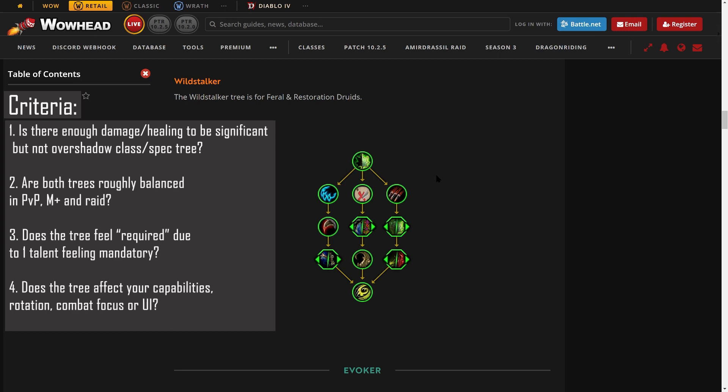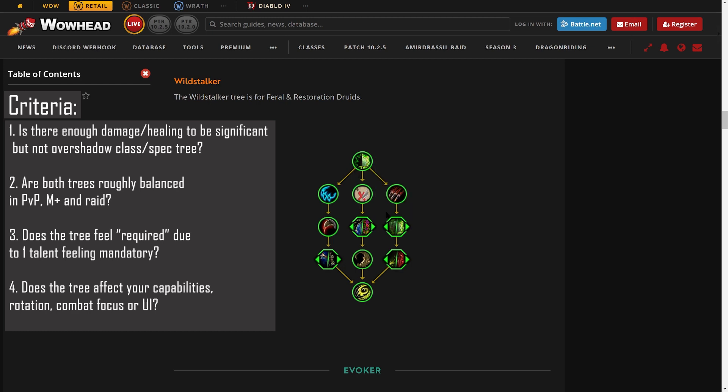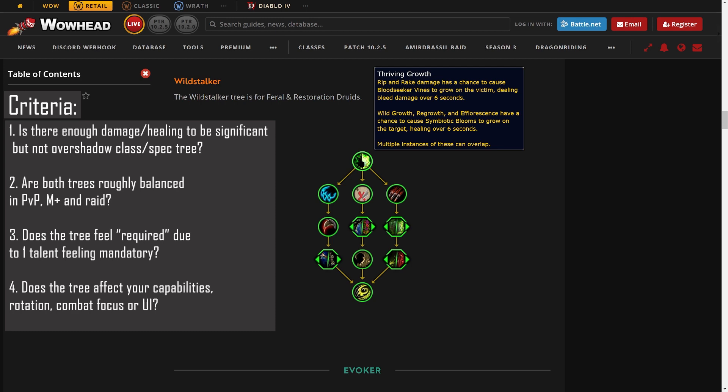Criteria three: does the tree feel required due to one talent feeling mandatory? On its face, no — but Entangling Vortex has potential. Enemies pulled into Ursul's Vortex are rooted for six seconds, and a grip plus six-second root on unlimited targets on a 45-second cooldown could be very strong. So there's potential, but currently no. Criteria four: does the tree affect your capabilities, rotation, what you focus on in combat, or your UI? Unfortunately a resounding no to all of that. There's nothing here that changes the way I would play Resto Druid or how cat weaving is done.